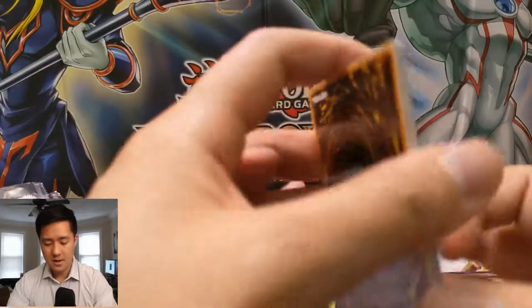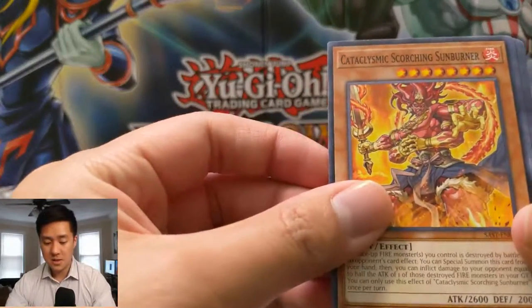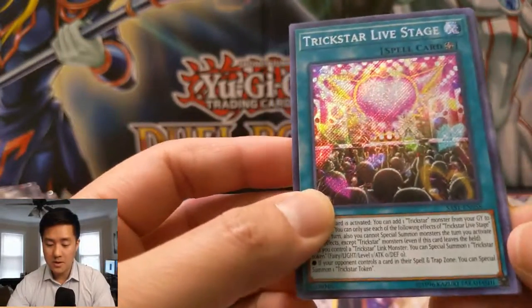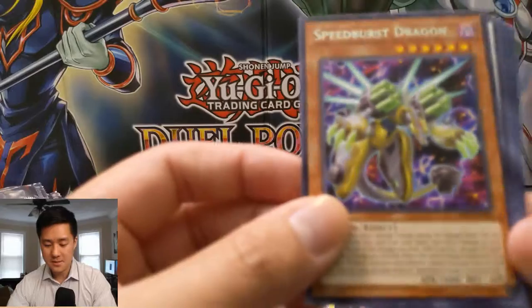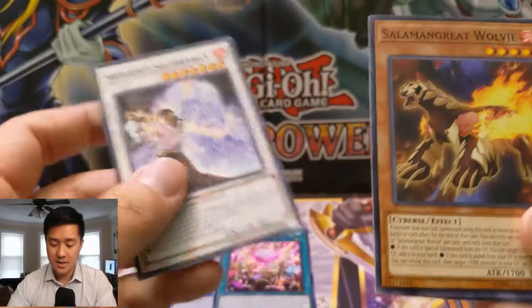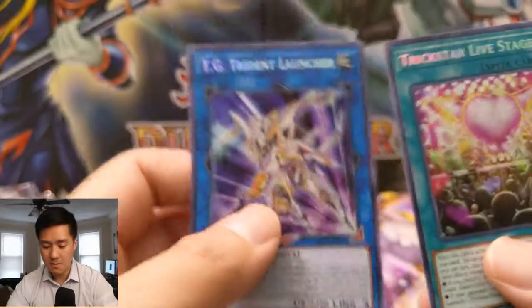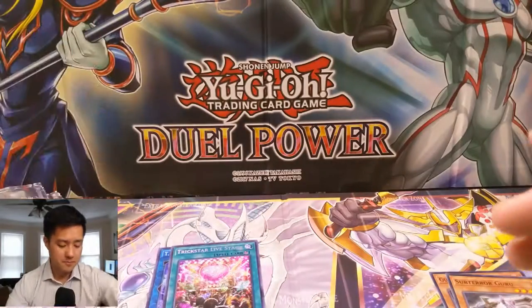Last pack — we already got our secret so this is just bonus. Come on! Neo Space Connector, Cataclysmic Scorching Sunburner, Shinobi Necro — oh, another secret! Double secret rare! Not a very big one — we did pull one of these in a previous video. Two okay secrets — happy with that out of just two special editions. Speed Burst Dragon, Squire Saga, Wolvie, Square Tracking, Ironc. To hit a double secret rare across two boxes, very happy with that ratio.